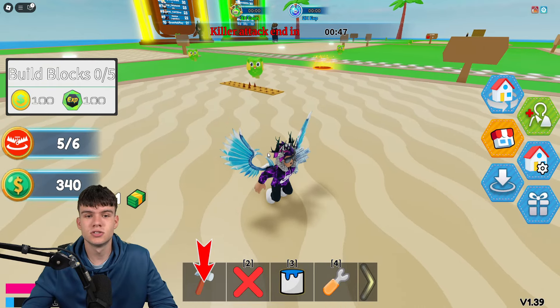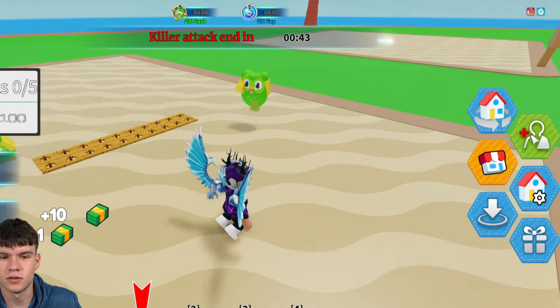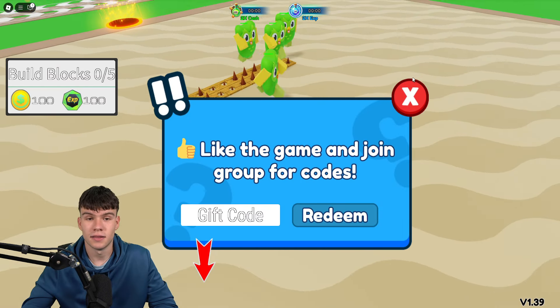So if you don't know how to claim codes in Build Traps with Friends, what you're going to want to do is go to the right, click on the thumbs up button, and simply type your codes in there. These are in no particular order, so let's get into it.